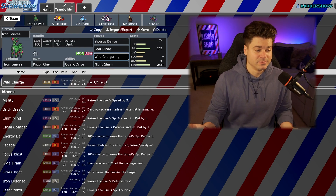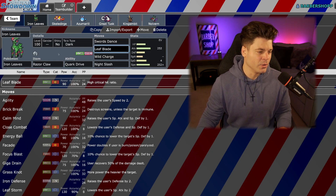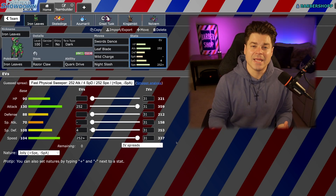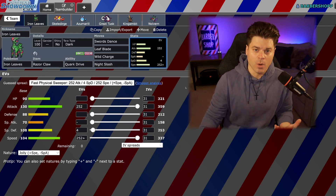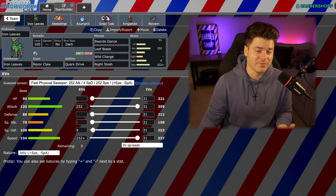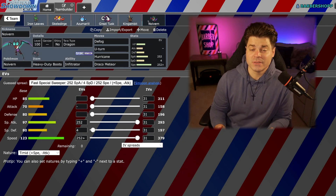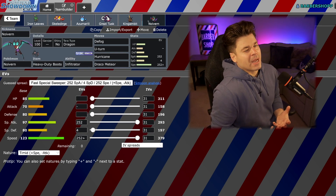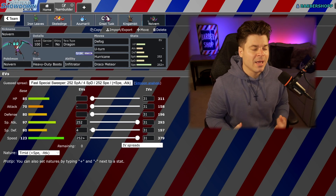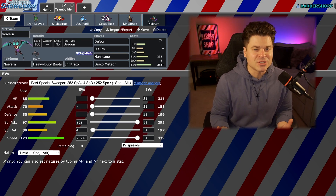Well, unless we get a Swords Dance — Swords Dance Leaf Blade is probably going to OHKO Clodsire. But it's also tough because there's so much Walking Wake in the sun getting that speed boost. We're getting blown back by Walking Wakes with Dracos. Even the Specs Hydro Steam in the sun is doing half to this guy uninvested. You have to build the right team around it. If you guys know any really good teams for Iron Leaves, let me know in the comments. It's good, it's fun. There's been so much usage of Walking Wake — love Walking Wake, hope it doesn't get banned, but I do imagine it's going to get suspect tested.